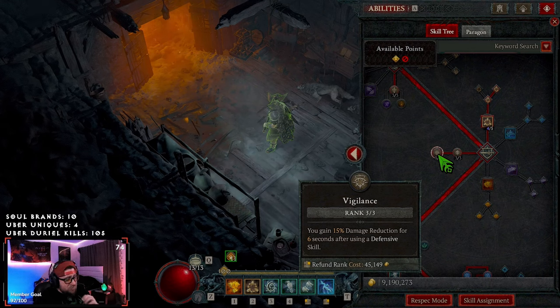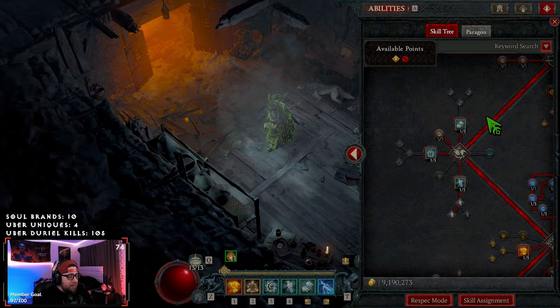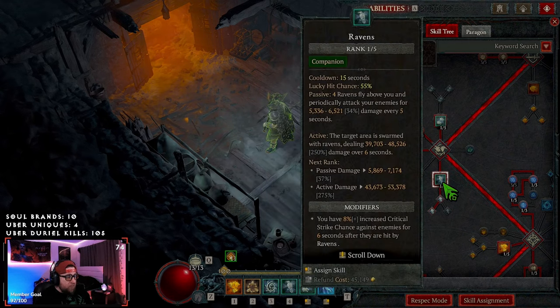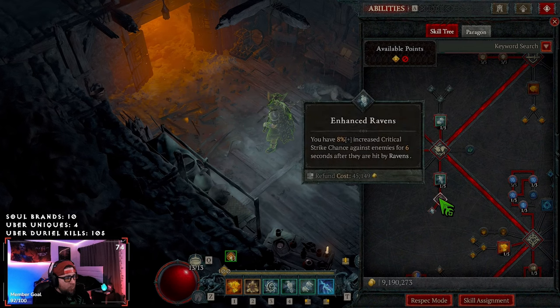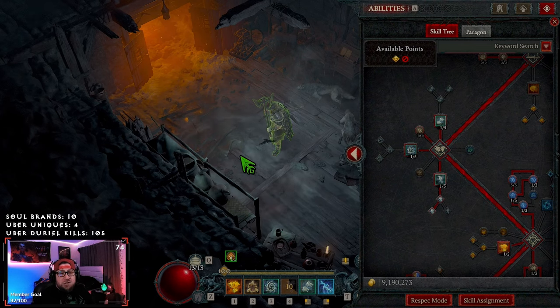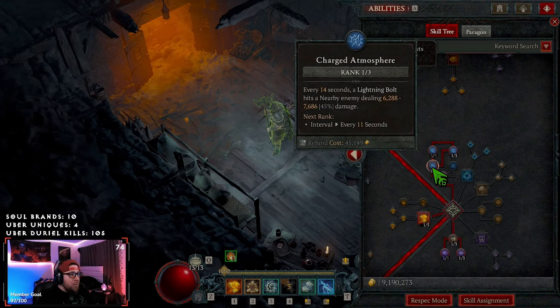We're also taking Vigilance for more damage reduction when we use a defensive skill. We only have one, but because of how this works we can keep Earth and Bulwark up pretty much all the time. Now we're using all of our companions because we're using a power that boosts damage based on how many companions we have. So we've got wolves - just one point, one point in Poison Creeper, and one point into Ravens up to Brutal. We take Brutal for the increased critical strike chance against enemies when we pop Ravens.